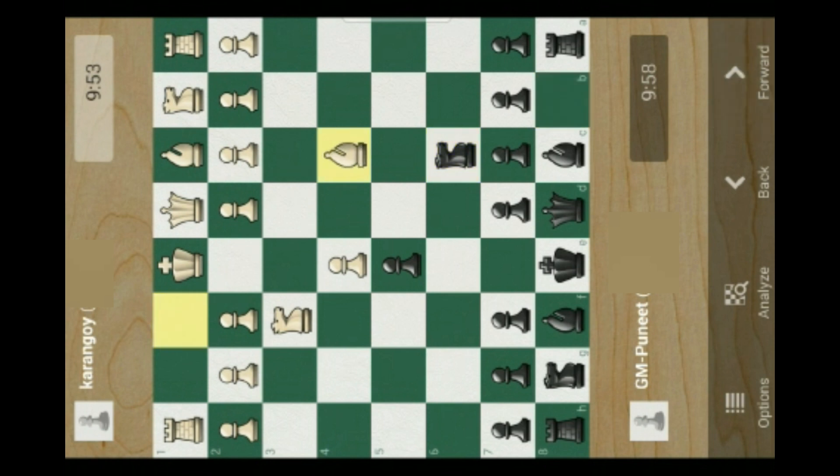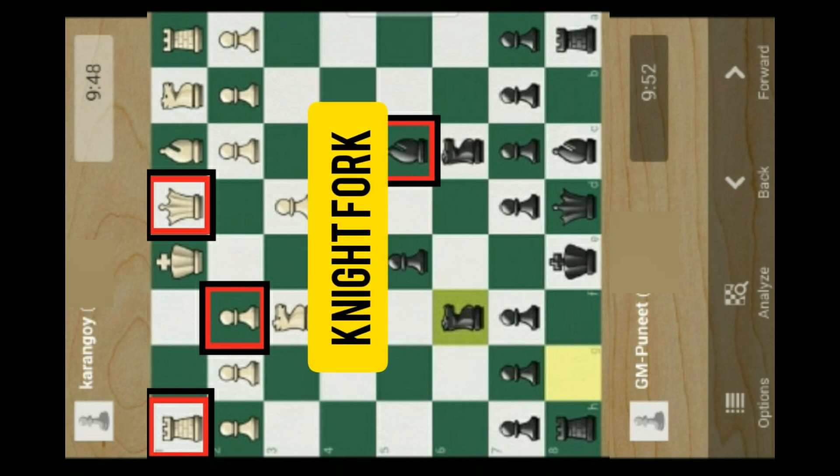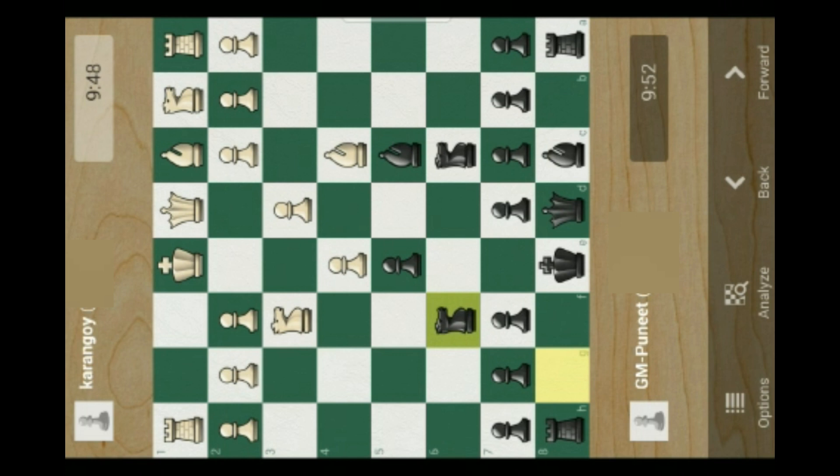He takes his bishop from f1 to c4 and I also take my bishop from f8 to c5. Then he pushes his pawn from d2 to d3, and I take my knight from g8 to f6. My plan was to put that knight to f2 so that I can perform an effective tactic of knight fork between my opponent's queen and rook, in the protection of my bishop at c5. But when he moves his knight from f3 to g5, I realize he is planning the same thing against me.